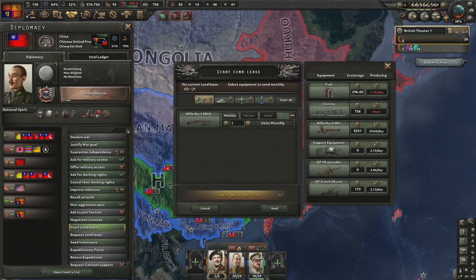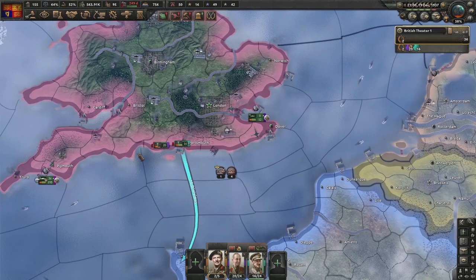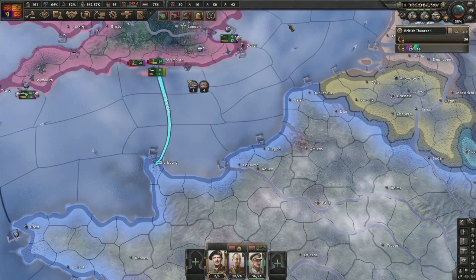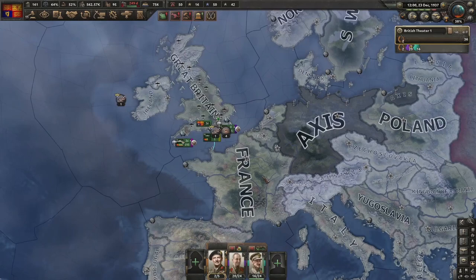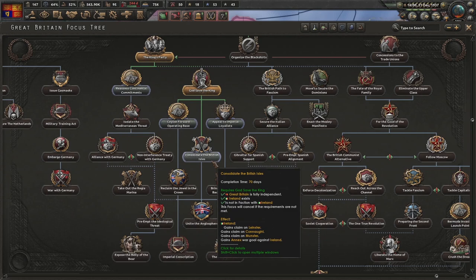I'm going to help out the Chinese by lend-leasing 3,000 old guns. Once the justification on France is done I'll wait a little while longer. They still have a disjointed government - if I take Cherbourg, Calais, and Paris they will collapse. They don't have any allies, so we get their entire overseas colonial empire. Industrial Effort is now done - going to invest in progressing down this focus tree.